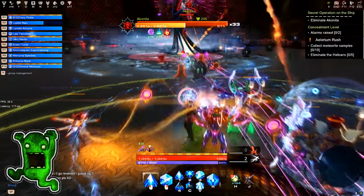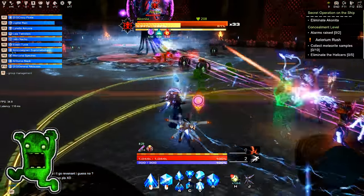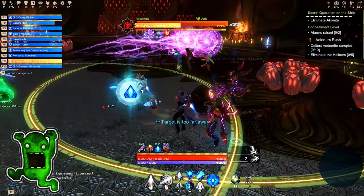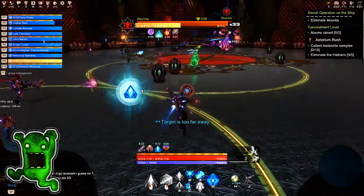Akonida's battle area is the relatively small circular arena, surrounded by gorgonite eggs, that will spawn snakes if hit by any of Akonida's attacks.